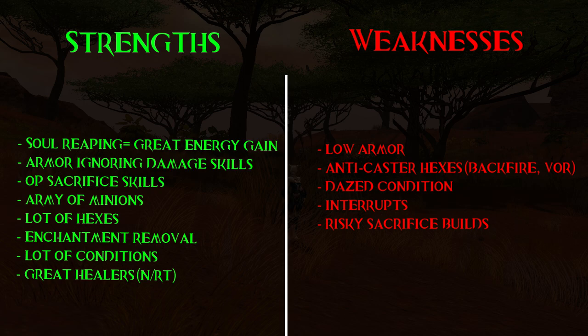On the other hand, their low armor and low HP makes them perfect targets for melee. Also well-timed anti-caster hexes or dazed condition interrupts hurt them badly. And using sacrifice builds is risky, since you either have a strong healer who saves your ass, or you will die plenty of times.